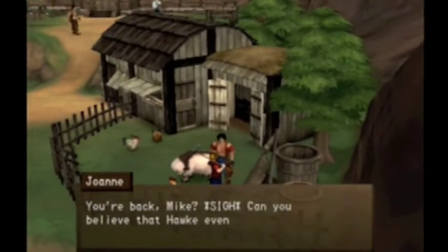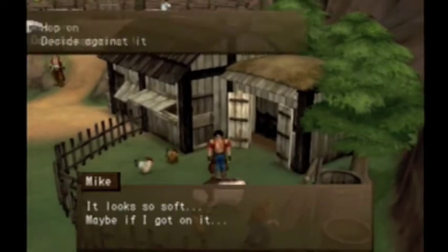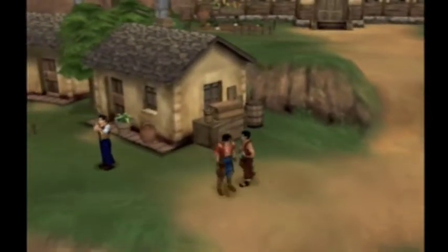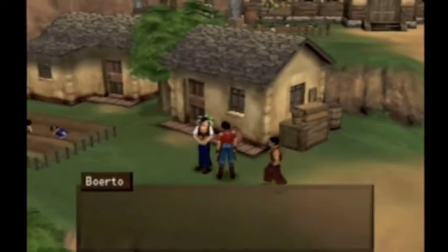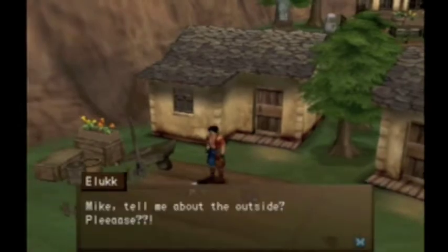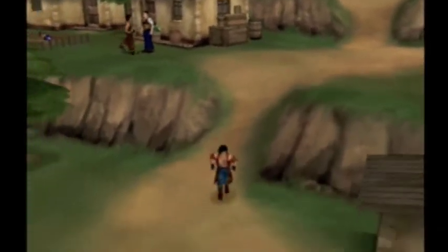'You're back, Mike. Can you believe the hawk even rash in the sheep drinking water? This is too much.' You can just talk to Maya now that she's talking and kind of hear what she has to say about your town, which is kind of cool.